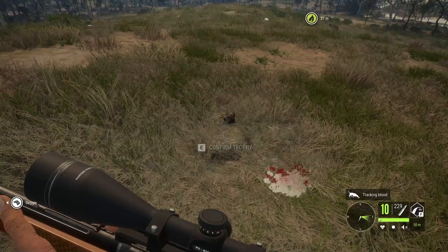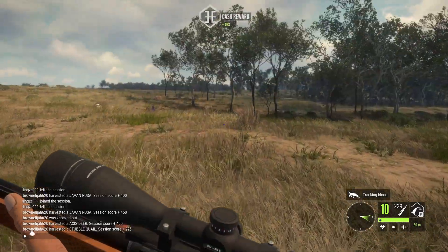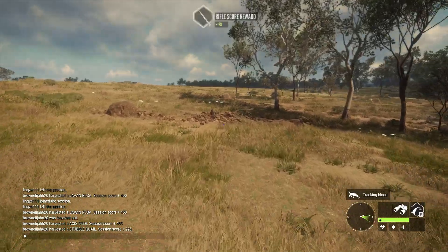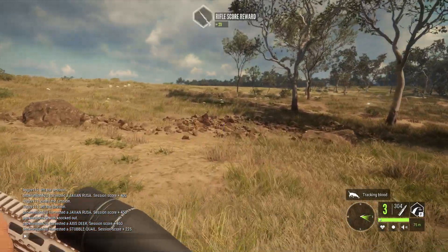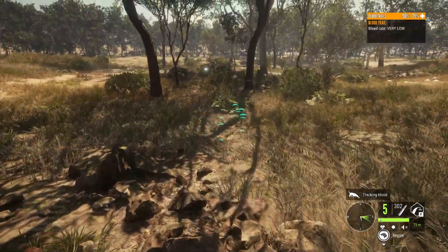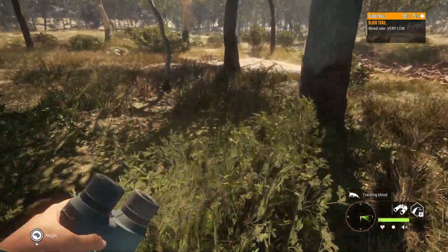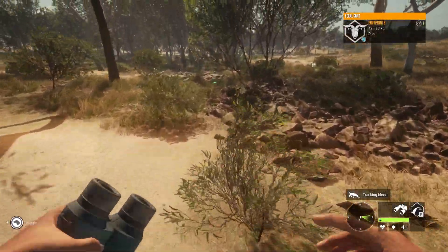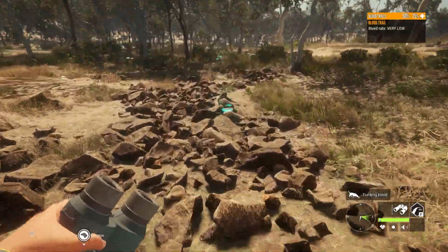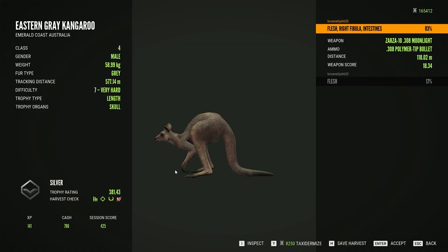But here's our original quail - a nice gold at 215, definitely a very good one. That's the best quail I've gotten since the first stubble quail I ever shot. It actually missed out on diamond by like 0.2, ridiculously close and I was very disappointed. We've got a very low bleed trail - I'm assuming that's from the feral goat. This might be from a different one actually - we'll follow it and see where it ends.